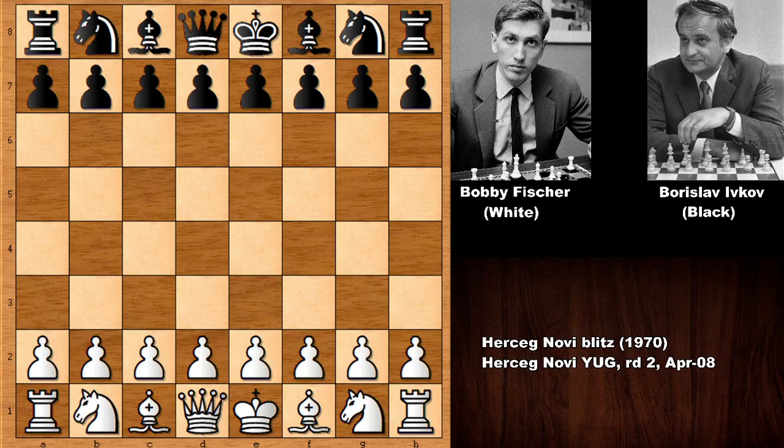Hello everyone and welcome back to another must-see chess game by Bobby Fischer. In this chess game Bobby Fischer has the white pieces and his opponent is Borislav Ivkov. Let's see what happened — this was a blitz chess game by Bobby Fischer from 1970.